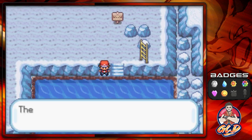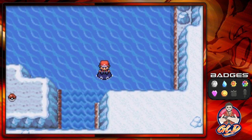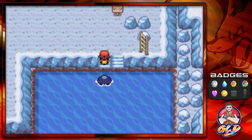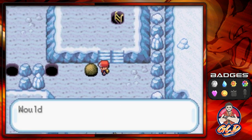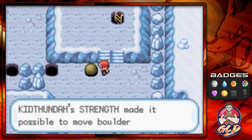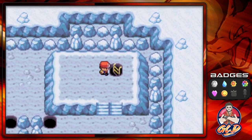Let's go back up — I think we can surf here. All right, we're surfing. We can't go right here just yet but there is an item over there which we'll be getting before we capture Articuno. Let's go push this boulder right here — and there we go, it splashes into the bottom floor.